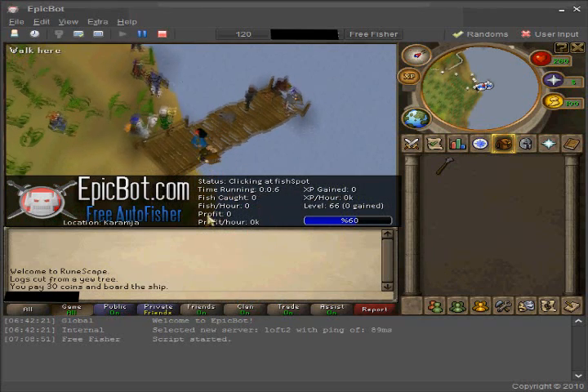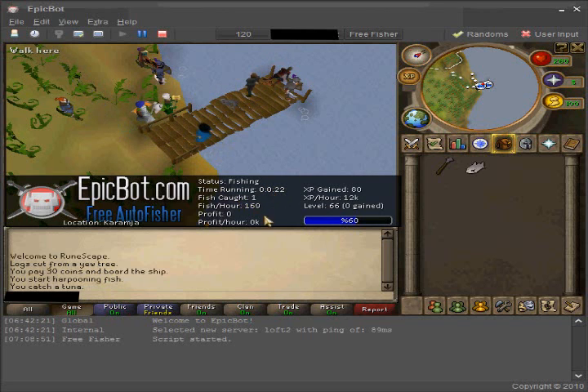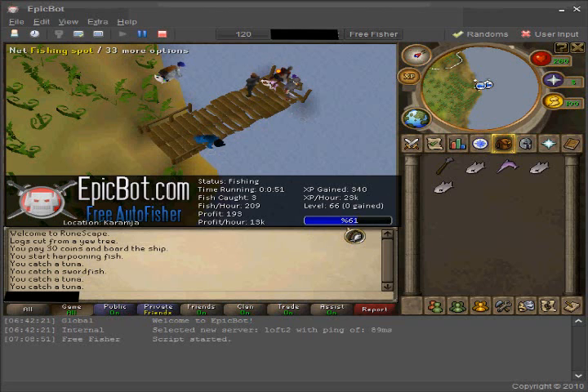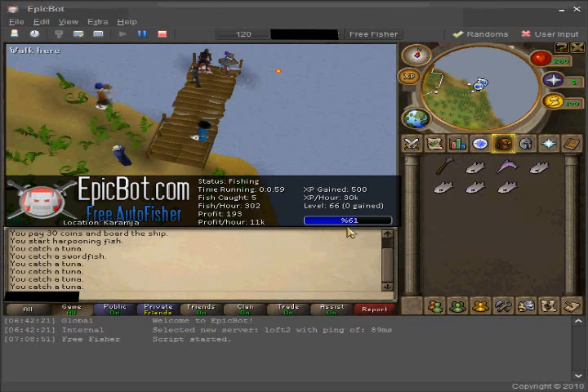And it will start fishing. This little info panel here is showing you a bit of info about how the botting is going — the time running, the fish caught, fish per hour, the profit, profit per hour, the XP, XP per hour, your fishing level, and how much percent you are through the level. So you can see I'm 61% through the level, which means I'm more than halfway to level 67 in fishing. I'm gonna speed up the video so you're not forced to watch all the boring stuff.